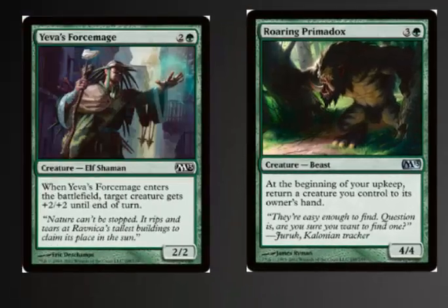There's also a lot of nice synergies in these creatures. The Force Mage is decent by itself, but when combined with the Roaring Primadox, it's incredible — plus 2, plus 2 every turn is really nice.